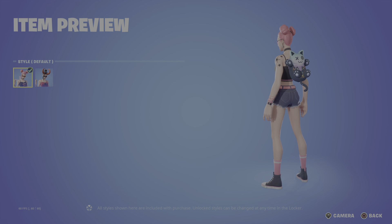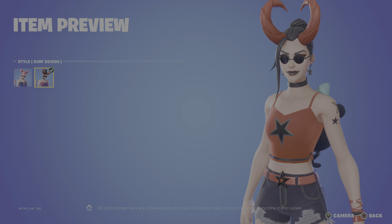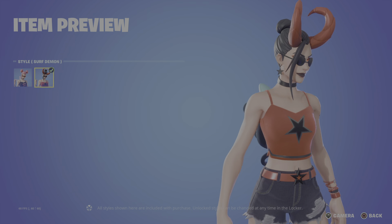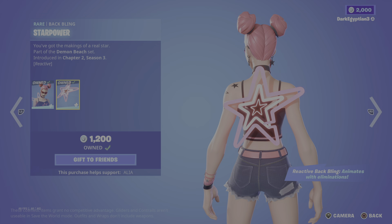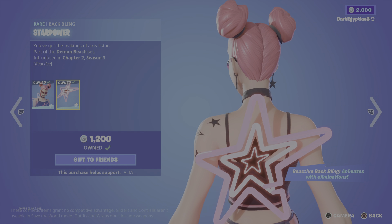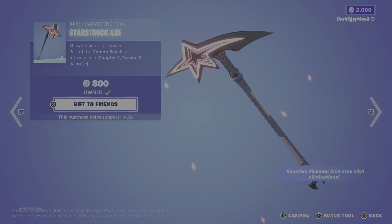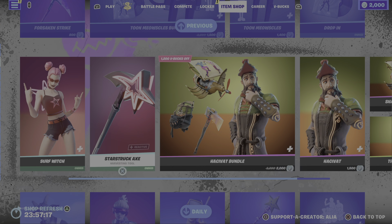The Surf Witch — Curse the Beach with Your Dark Presence — part of the Demon Beach set, first introduced in Chapter 2 Season 3. We've got the default here, and then the alternate, which is the Surf Demon version — really, really cool. I love the fact that it swaps the glasses out for tinted shades, very naughty but I like it. The back bling is the Star Power — part of the Demon Beach set and it's reactive, it animates with eliminations. The harvesting tool is the Star Struck Axe, also reactive and animates with eliminations.